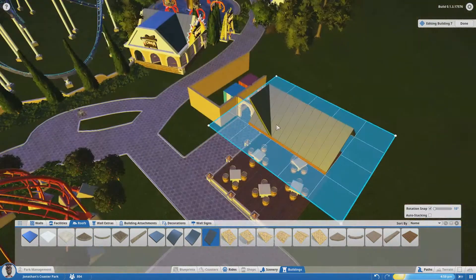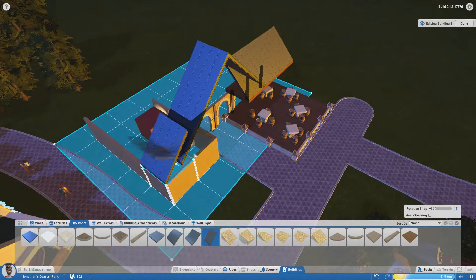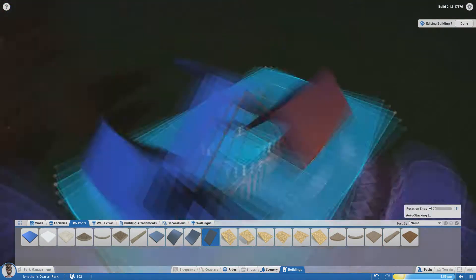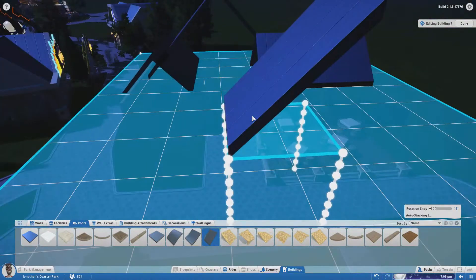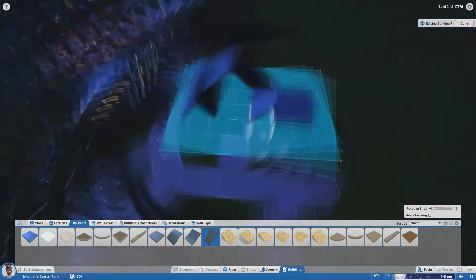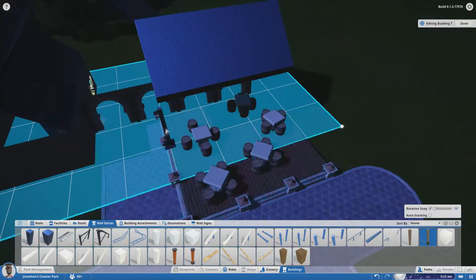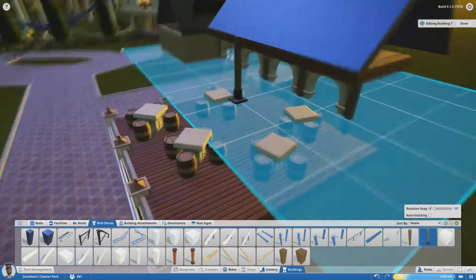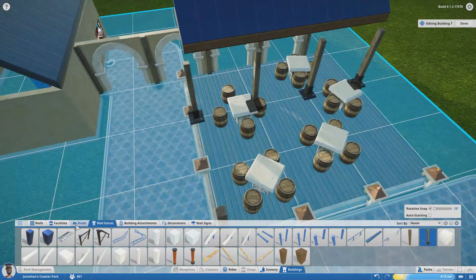Anyway, I was very proud of this building by the end. I do like what it became. My style of building has always been much more simple, more realistic — something you'd see in an amusement park more than a heavily themed park. I'm kind of hoping that's something Planet Coaster will be able to excel in: that whole generic but solid build.